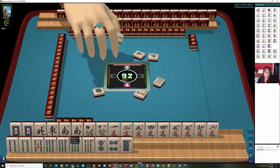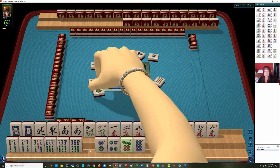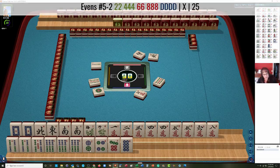We could still maybe play a year hand of some kind. No more winds coming out. Looking at 2, 4, 6, 8 in multiple suits — 2, 4 crack; 4, 6 bam — what about the 2, 4, 6, 8 hand with dragons? This would be the 2, 4 crack and 4, 6 bam with a white dragon kong. We'll have to wait and see if we can get another white dragon. We might even be able to do that one pure — no jokers.